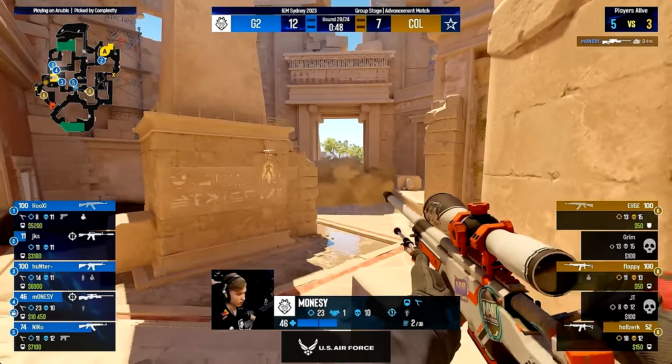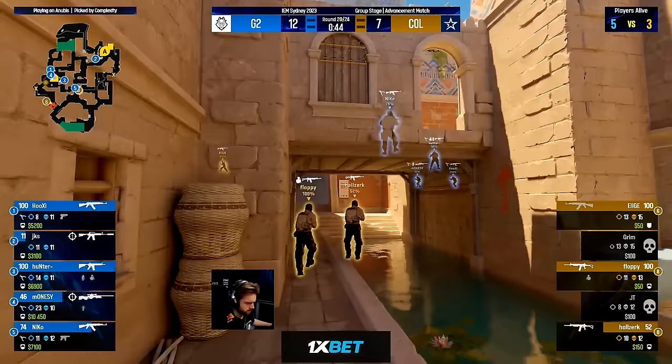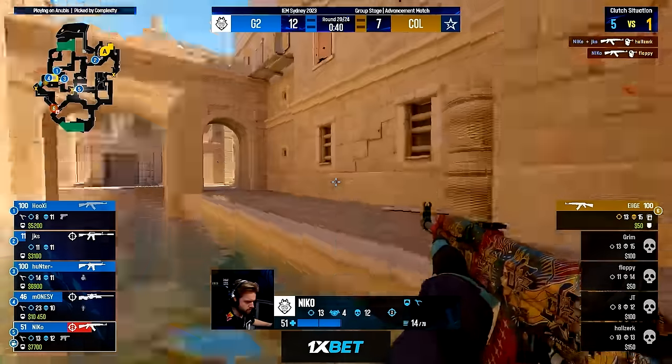By now G2 are three players on B, so Nico uses this opportunity to clear water. He peeks out, can't see anyone, and casually jumps down — landing behind two Complexity players, finding both of them, and G2 have won the round.